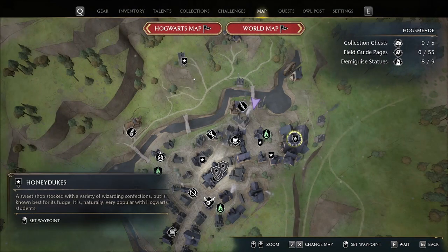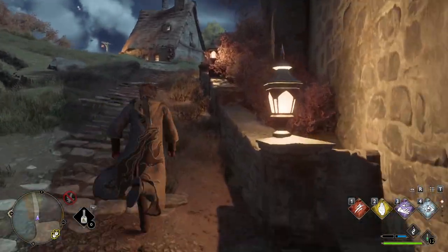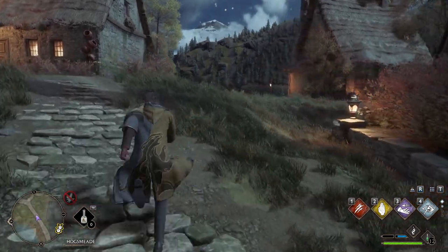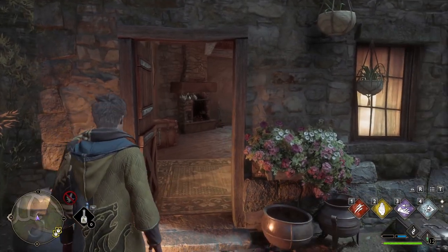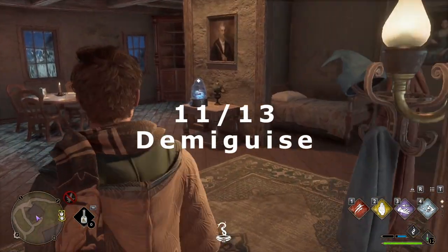The final statue in Hogsmeade is located in a house just behind Honeydukes. Once inside, the statue will be on the table to the right.